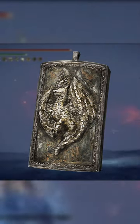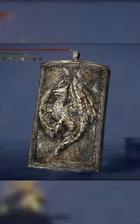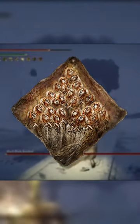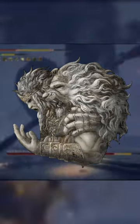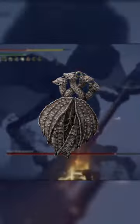The Dragon Crest Greatshield Talisman, increasing your physical damage negation by a whopping 20%. The Phlox Canvas Talisman, increasing incantation damage by 8%. The Godfrey Icon Talisman, increasing the damage of charged spells and skills by 15%. The Old Lord's Talisman, extends the duration of spells by an enormous 30%.